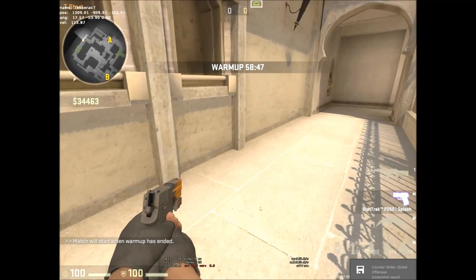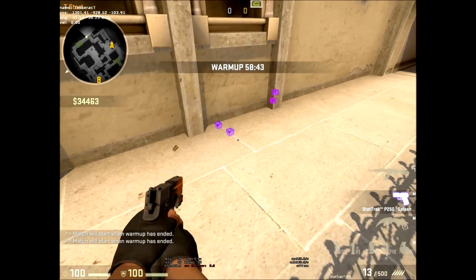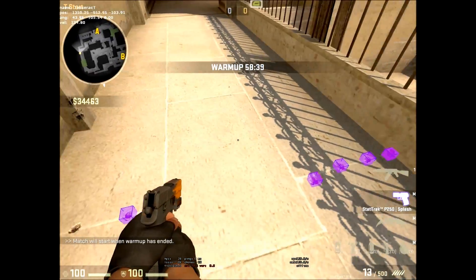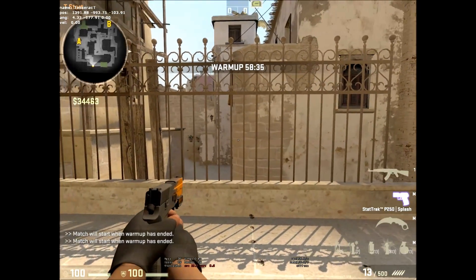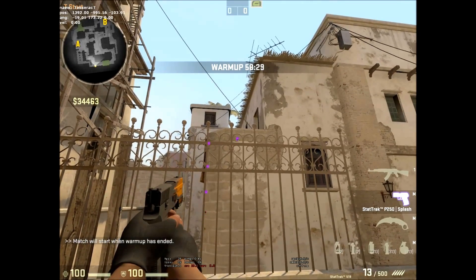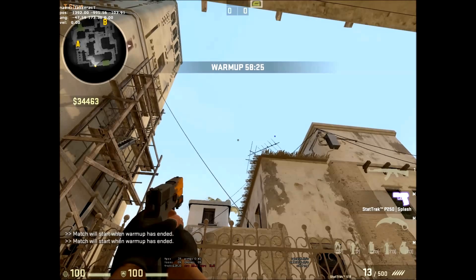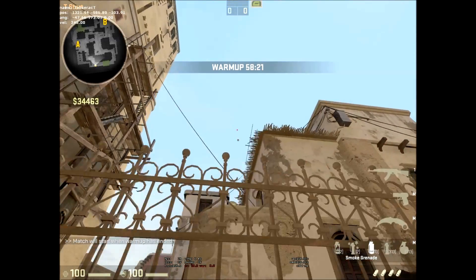To smoke mid-window from T-Spawn on Valve's new version of Mirage, you're going to want to align yourself with that line. Look at that pole on the fence and align it with that wall. Count three over and go to that hook. Then look at that antenna and put your crosshair right there, blow out the smoke, run, and throw it.